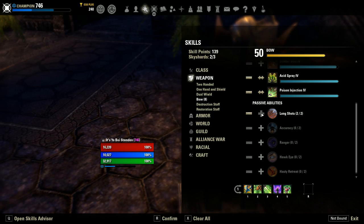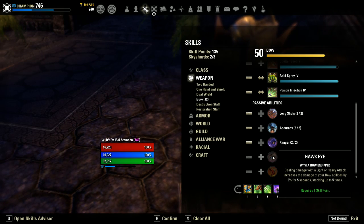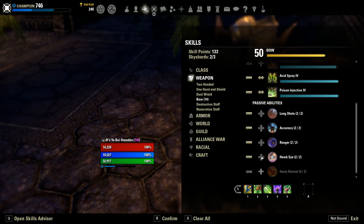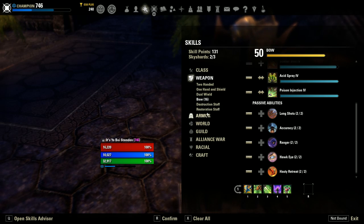We want Long Shots, increasing our damage done with bow abilities depending on how far away we are from the target. Accuracy gives free crit chance for wearing a bow. Ranger makes abilities cheaper. Hawkeye is a really important one — every time you light attack within a 5-second window you get a stacking buff that can potentially increase your damage up to 25% with bow abilities, very strong. And Hasty Retreat gives us Major Expedition for 4 seconds after we roll dodge, making us really fast whenever we dodge roll out of something dangerous.